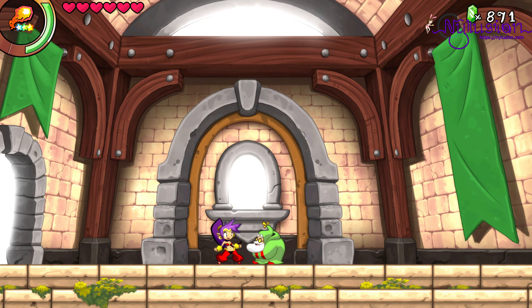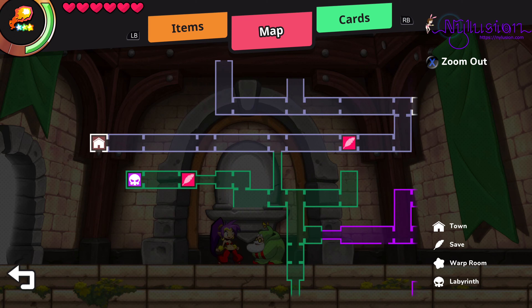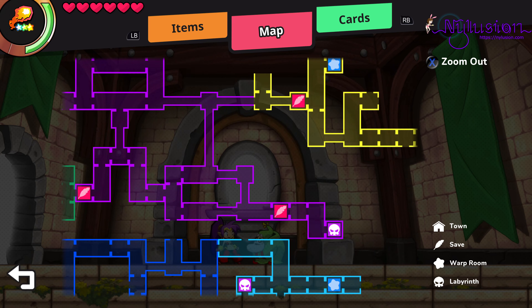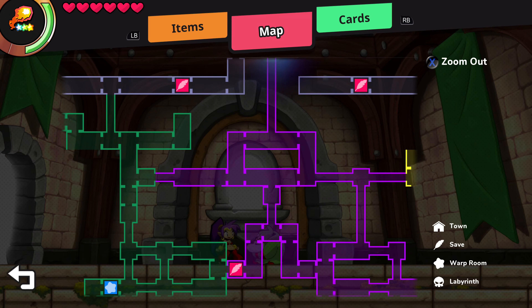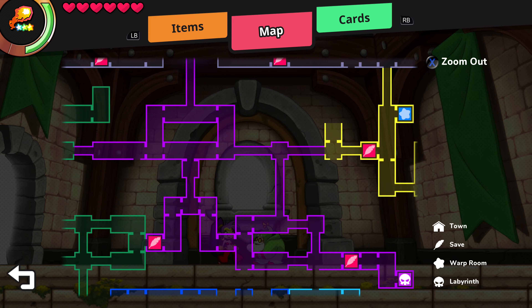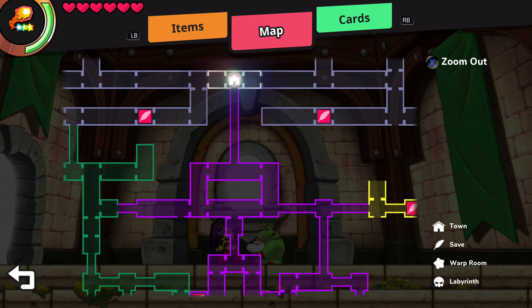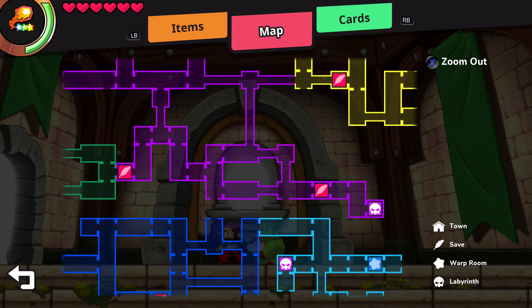Yo, welcome back, Xikor here, and today in Shantae and the Seven Sirens, I thought since I just got the ability to swim, I would go around to some of these areas I haven't been to yet. I'll probably just start going through all of these areas, and then go to the places I wasn't able to get to before — see what I find there and where they lead. I'll cut and bring you back when I get to those locations, because you don't need to see me travel all the way over there.